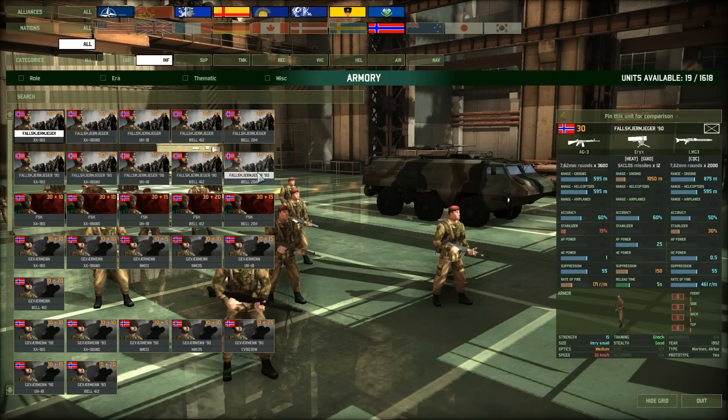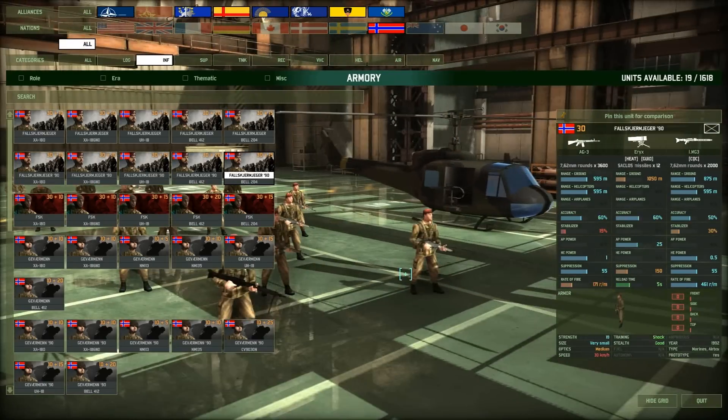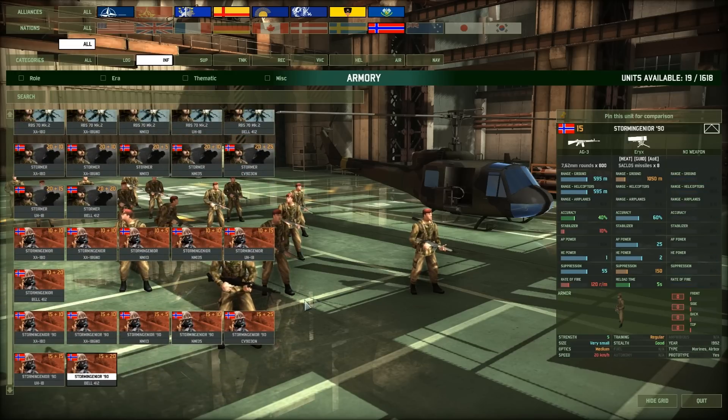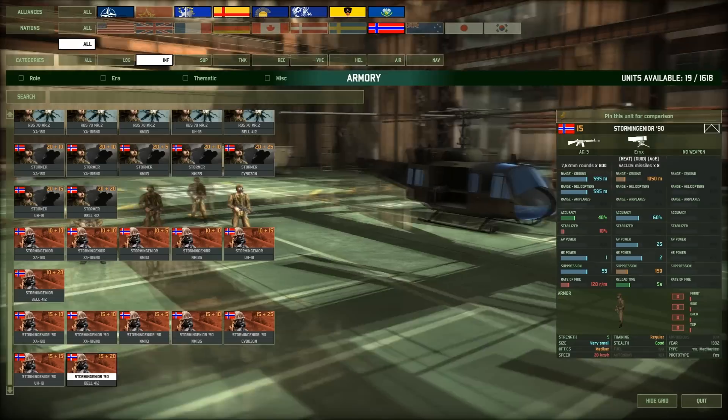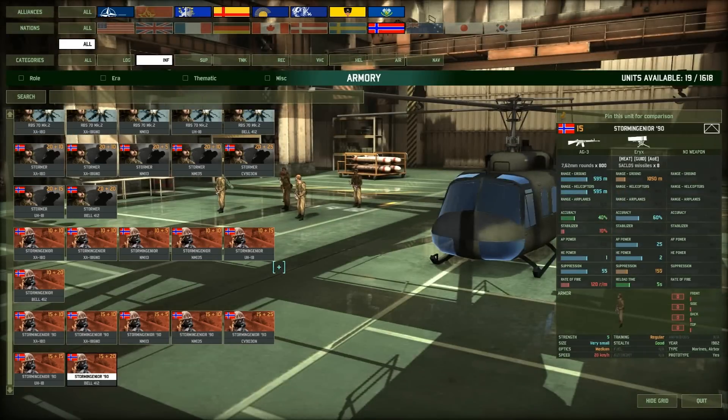Moving on to Norway. I think these guys here, the Falskjermjegere, are new as well. These are like airborne units, kind of similar to the German Fallschirmjäger, the US Airborne, and the Parachute Regiment in the United Kingdom. And we've got these storm engineers as well for Norway, which is pretty cool. Now we've got a bit more variety there.